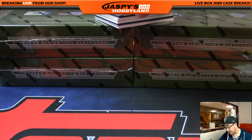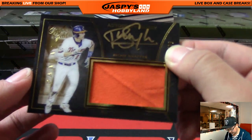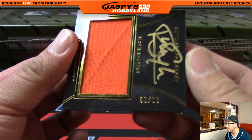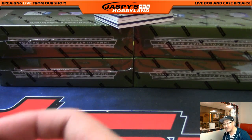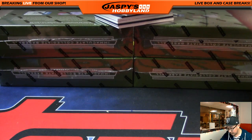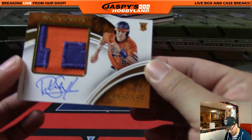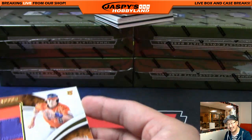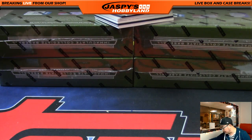Next up is Richie Schaefer — jersey autograph, and that looks like 63 out of 99. Nice gold ink auto. There's a 63. Who has number 63? That would be Max and Brian Bunce. This one is another Richie Schaefer, but this time it's number 4 — 4 out of 25. Two color patch and autographed Richie Schaefer. I think he's on the Rays. Number 4, that's John Parker.